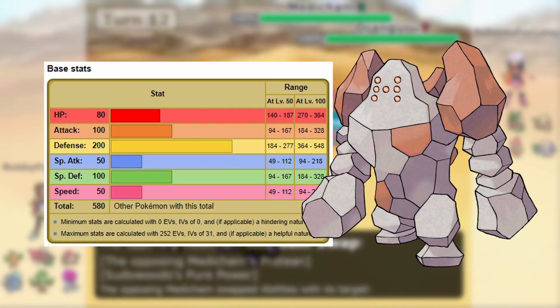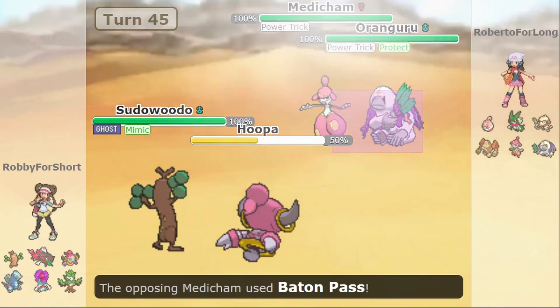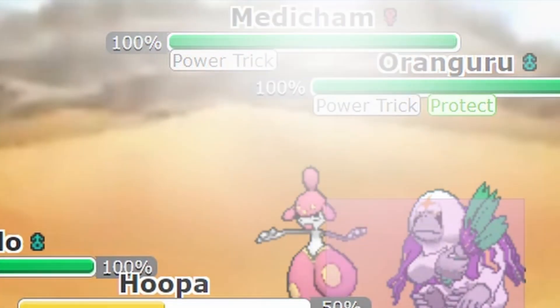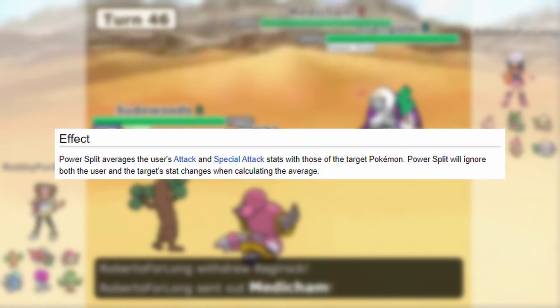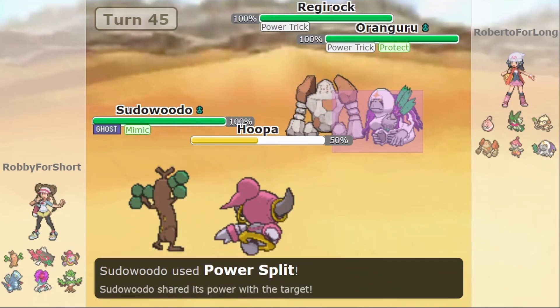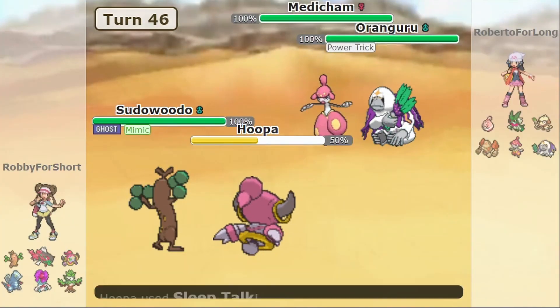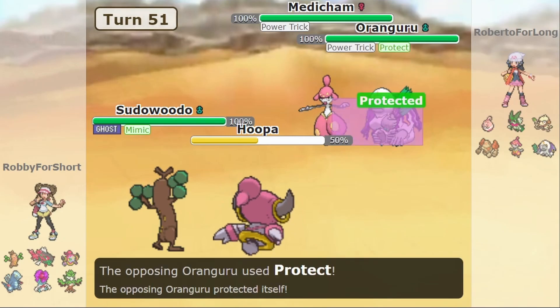Regirock has the highest base defense of all Pokémon available, meaning it reaches a max of 548. The opposing Medicham will use Power Trick to switch its attack and defensive stats, then use Baton Pass into Regirock to pass along these temporary stat changes. That means Regirock has now reached its maximum attack. The player's Hoopa will use Power Split on the opposing Oranguru, which will use Protect. Power Split takes the user's and the target's attack stats, adds them, and averages them equally to each other. Sudowoodo will use Copycat to copy Hoopa's Power Split, and you better pray to Arceus that it lands on Regirock, because Copycat picks a target at random. If it doesn't happen successfully, we stall for one more turn. Oranguru needs to use Protect when Sudowoodo uses Power Split, because we can't have Sudowoodo average its stats with Oranguru, or it will mess up the numbers. Once this part of the process happens successfully, the opposing Regirock switches into Medicham, and it repeats seven more times until Sudowoodo reaches a maximum unmodified attack stat of 547.